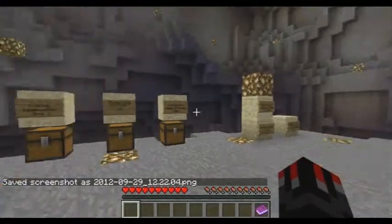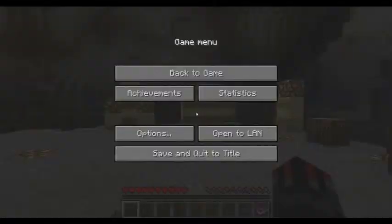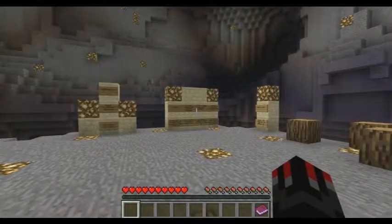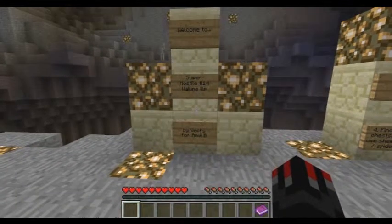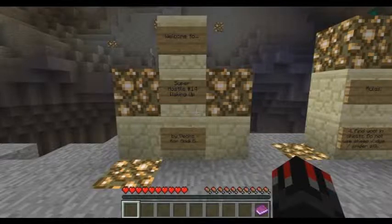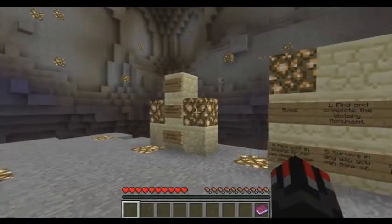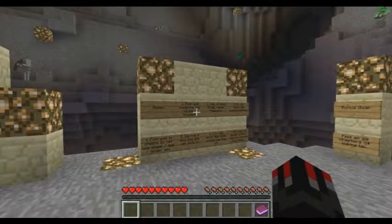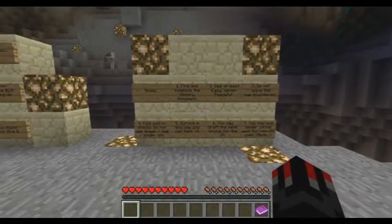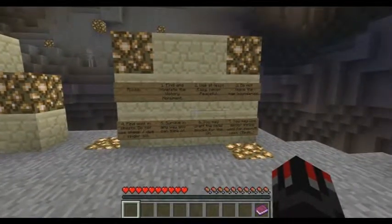Alright, what is up guys, Captain Canada here. This should be on normal difficulty. Welcome to Super Hostile 14: Waking Up, by Vex for NDB. I've never done a monument map, and I highly doubt I'll ever do another one again, because I've heard Vex and Super Hostile can be very annoying. I looked at the post and it said this one was pretty easy with some linear progression.